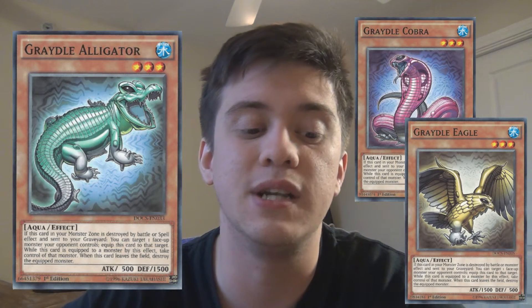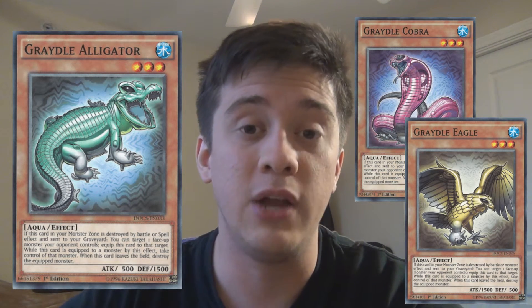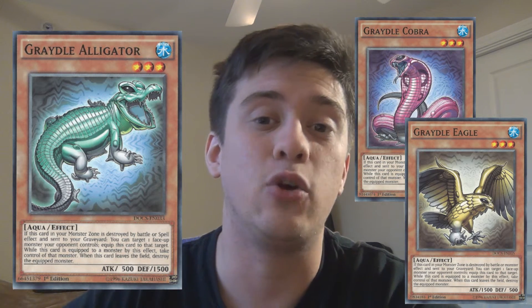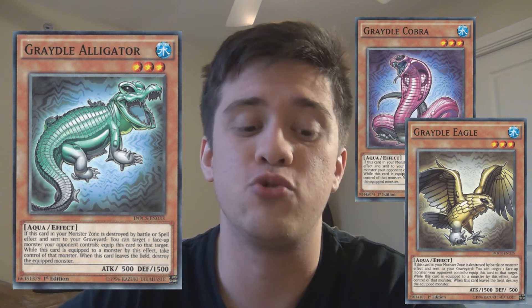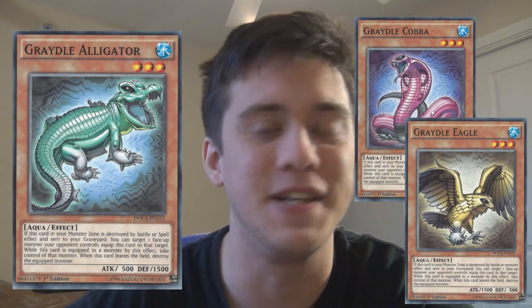Last but not least, we're going into the number 1 spot of the top generic card of Dimension of Chaos — and this is the first time something like this happens. Number 1 is not actually 1 card, it is 3 cards: Graverobber's Alligator, Cobra, and Eagle. All of these cards are generic — they don't require another Graverobber card for their effects to activate. They simply require Alligator having a spell card destroy it, Cobra having a trap card destroy it, or Eagle having a monster effect destroy it, to then equip to a monster on your opponent's side of the field and take control of that monster. That is very devastating, as we've seen with Snatch Steal, Mind Control, and Brain Control — and these cards punish your opponent for destroying your resources while getting you even more resources in the process.